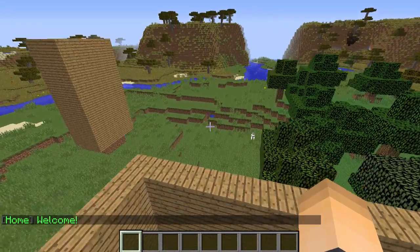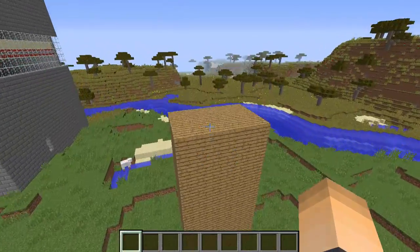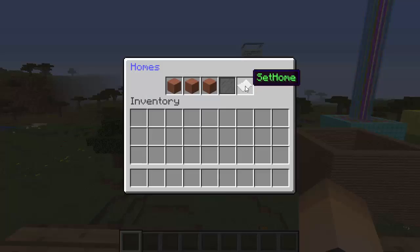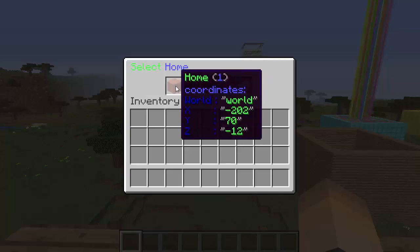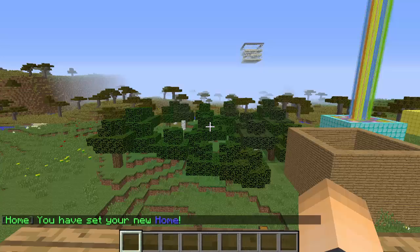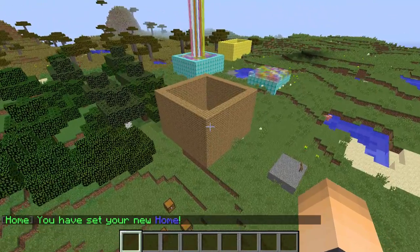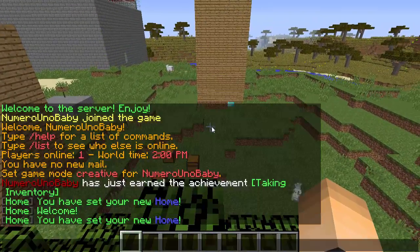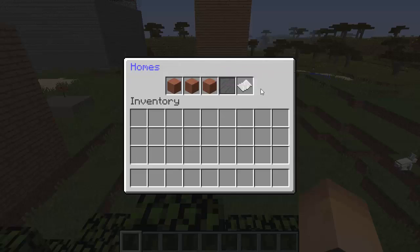For my second home I'm going to do it on top of here. Slash home, set home — since that first one is already set we can set the second home. There we go. Now I'm going to set my last one on this tree — slash home, and I'll set the third one since the first two are taken.